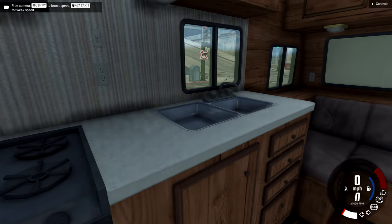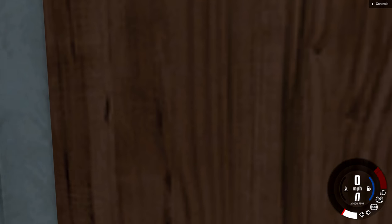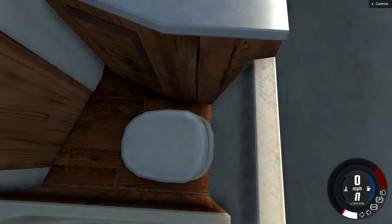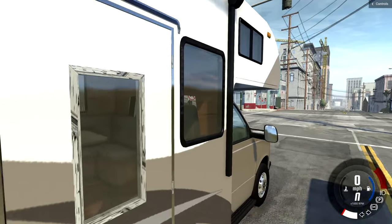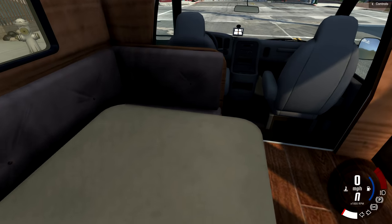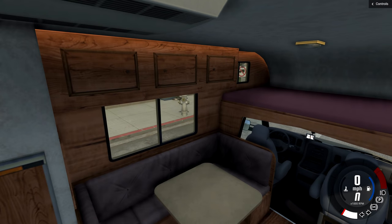So you look in here you got like the table, the stove, the sink, cabinets, some lighting, all kinds of things in here. And if we go to the back they also have a toilet, another sink, and a bathtub. And then if we go to this one you'll notice it's very very similar.